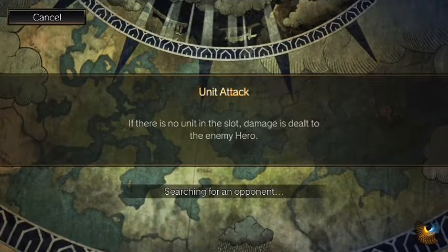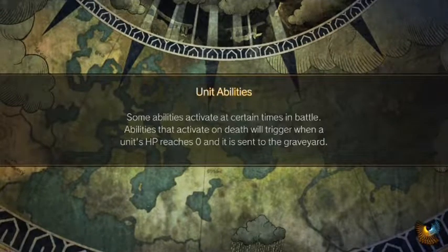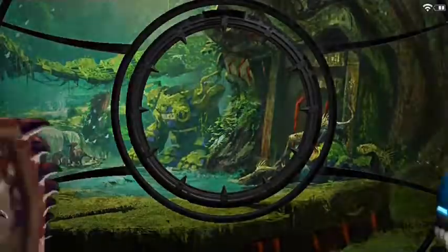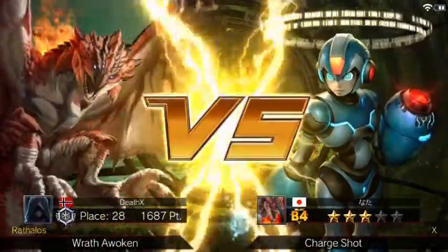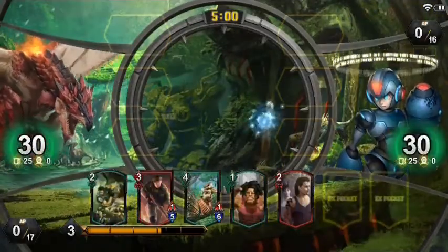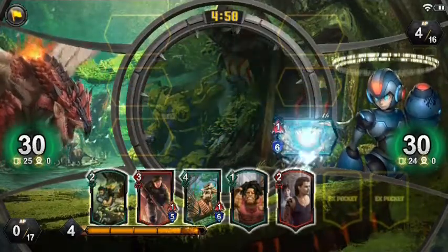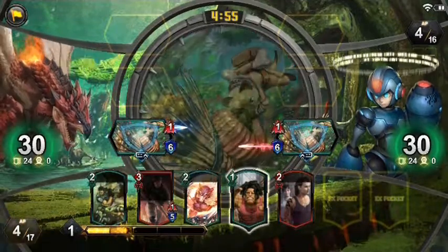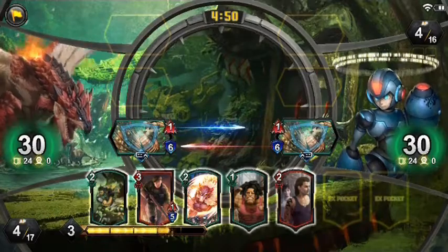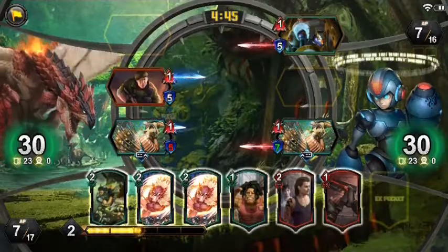I'm going to play a couple of games and show you how to use this deck and what the main strategy is. I need to mention that I'm not playing ranked because this deck is extremely counterable versus Morgana — Morgana will win almost 80% of the time. But versus green decks it's almost 90% that you will win.